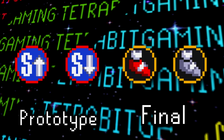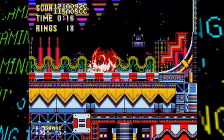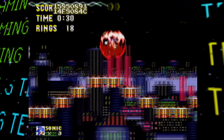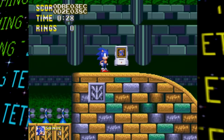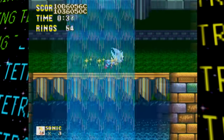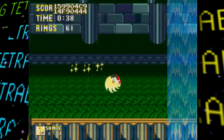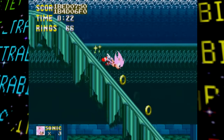This build also uses different speed and heavy shoes icons in competition mode — here they appear as an S with an up or down arrow instead of a red or gray shoe. Although special stages aren't playable and you can't get chaos emeralds, coding for Super Sonic still exists. Like the Sonic 2 prototypes, the only way to access Super Sonic here is to destroy an S monitor placed via debug mode. Super Sonic works basically the same as in Sonic 2, except only the invincibility music plays instead of a unique song.